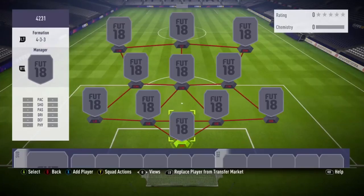Welcome guys to the 4-2-3-1 squad builder that you've been asking for. This team's going to cost around about 500 coins and it's the perfect team to try and do well in weekend league.